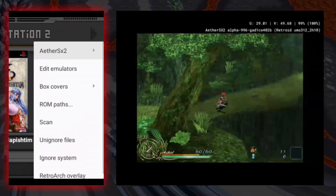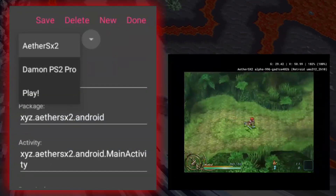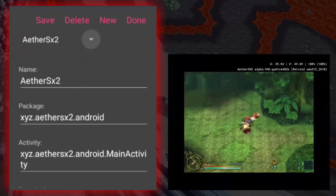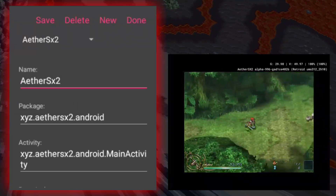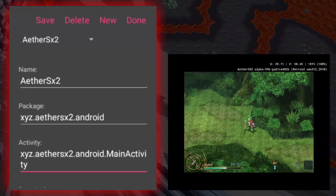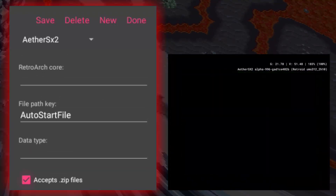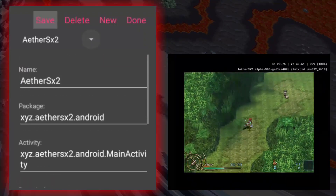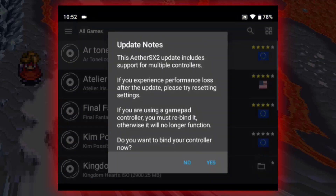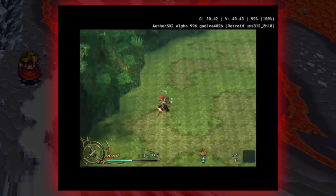To add EtherSX2, go to R1, Manage System, Edit Emulators, and go to New. Enter the name EtherSX2. The package name is xyz.ethersx2.android, the activity is xyz.ethersx2.android.MainActivity, and the autostart file accepts zip files. Save that and you're done. One problem with EtherSX2 is it doesn't autostart even from the launcher, but at least it does boot the app, which is really nice to have.